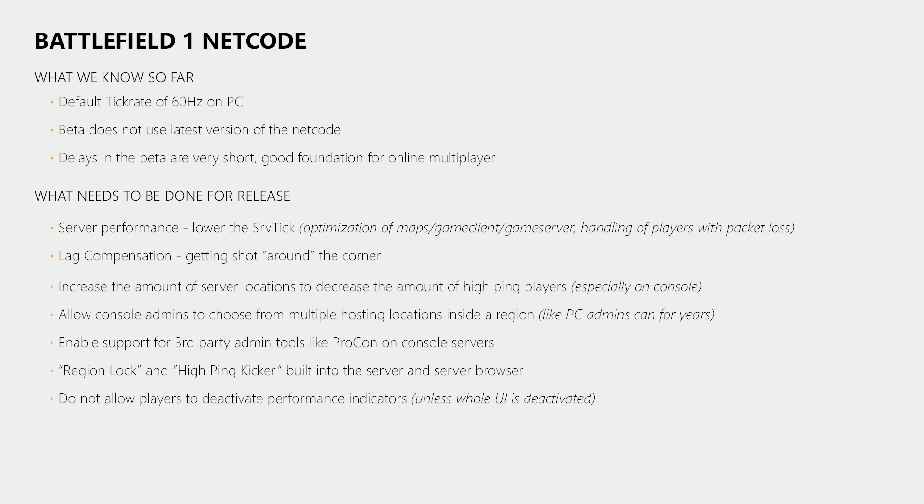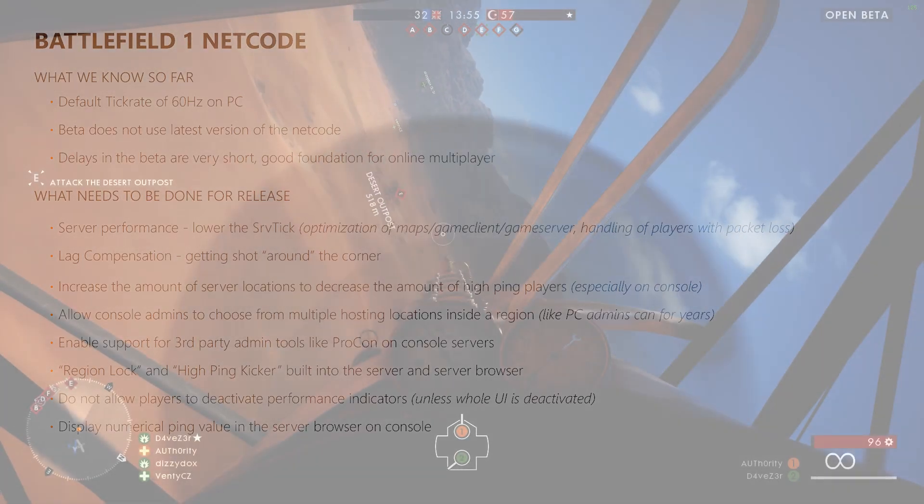Console players will be happy to hear that they get the same scoreboard as PC players, which shows the exact ping value of every player on the server. However, the server browser still shows only a signal strength icon and not the actual ping value. That has to be changed too, to allow players to know the exact ping of a server before they join it.